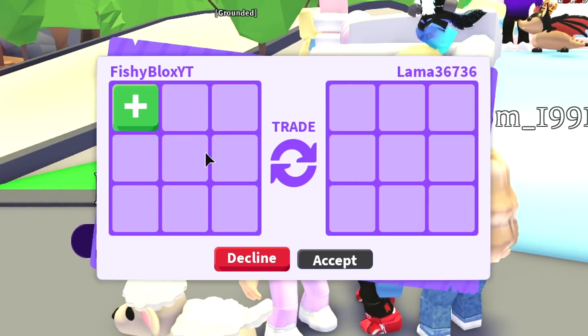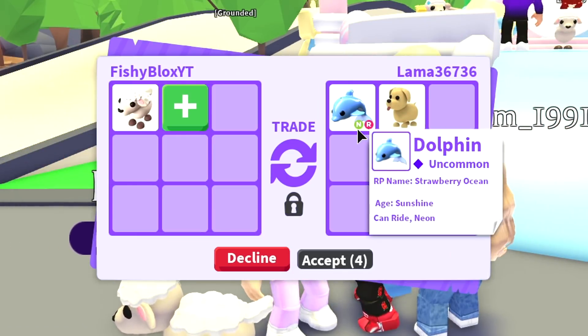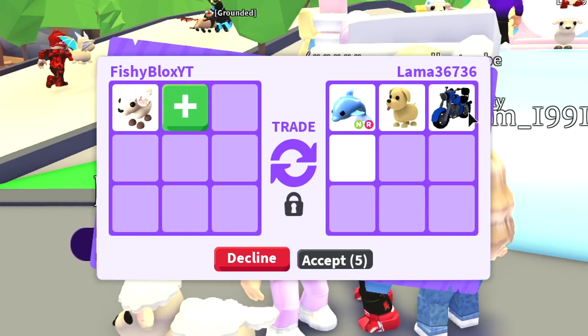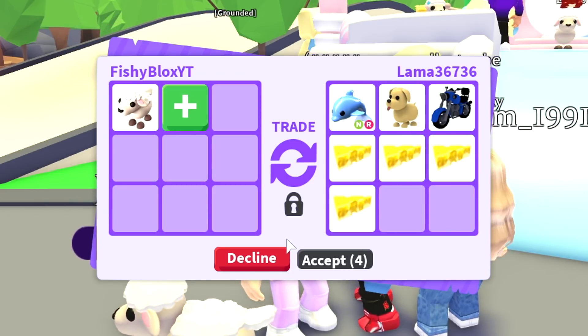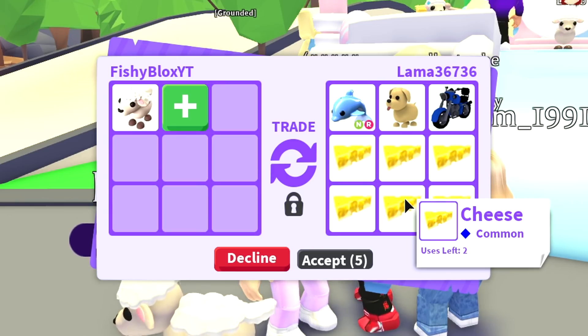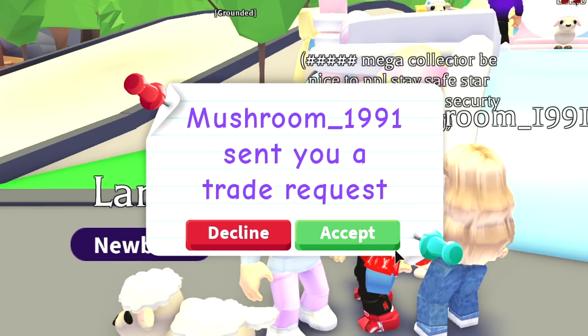We have the first offer by Llama — I feel like this one should be a good offer. We have a neon dolphin, not bad, a dog, and a motorcycle. It's not the best offer; I have a lot of these pets already and the rest are common, so for that reason I do have to decline the first offer for the lamp pet.